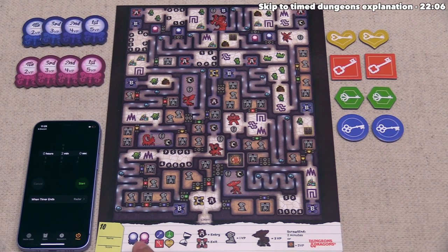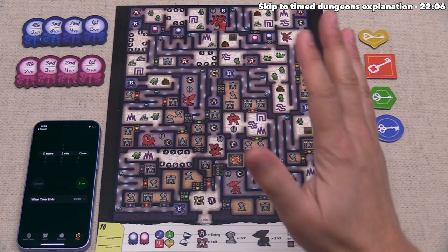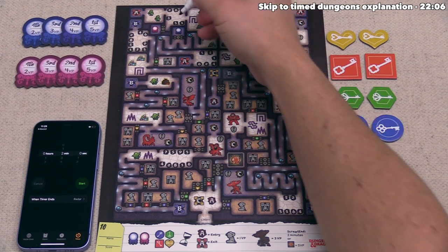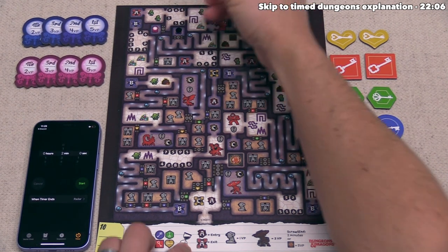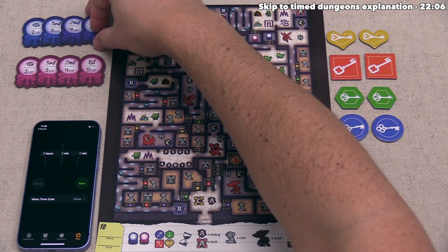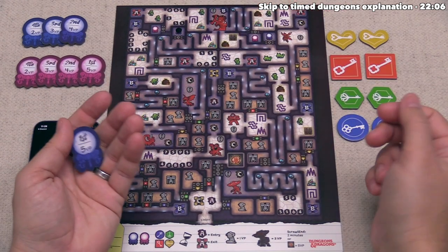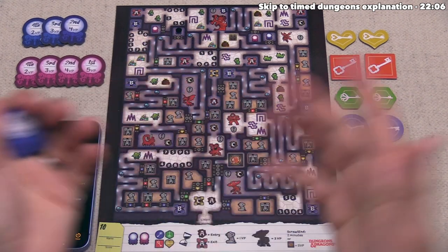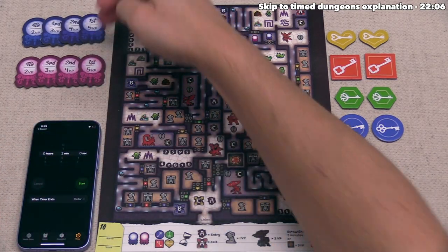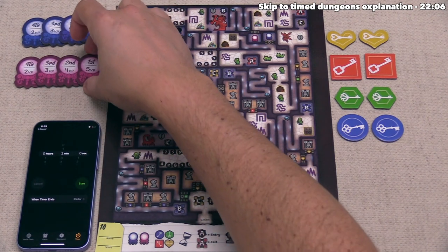The first new mechanic is orbs. There are pink orbs and blue orbs, and in order to score one you have to fully fill in the top of it. When you do, you immediately take the topmost matching orb token. That token says 'first,' which means you are the first player to fill in a blue orb, worth five points. The second player to fill in a blue orb gets four points, then three, then two. So orbs in both colors are essentially a race — the sooner you get to them, the more victory points you get.